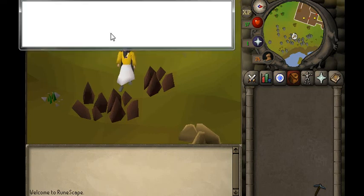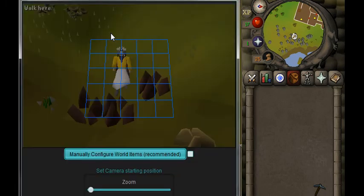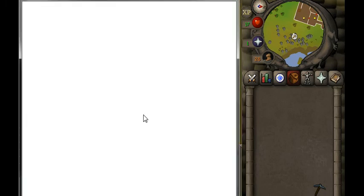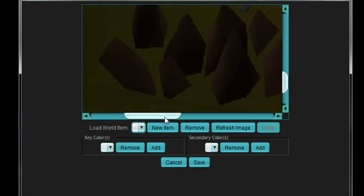In L power, face north. Create your map. Remember, you only have to face north when you create your map, not when you calibrate. So if you need to change your camera view to get a better view of your world item, by all means go for it.